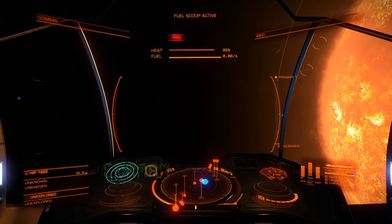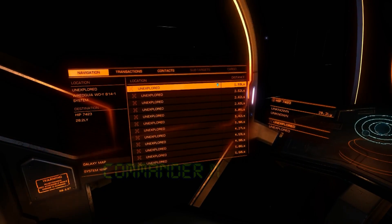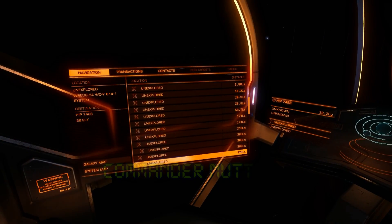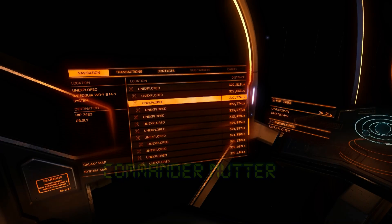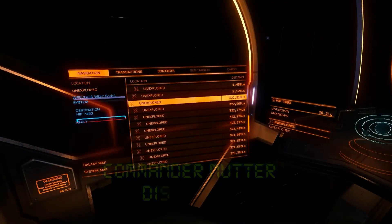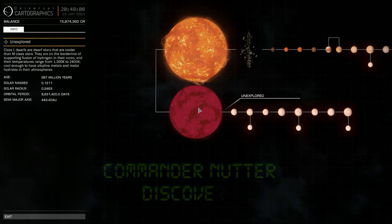I just happened to have landed in a binary star system, and somewhere in here, if I go to my exploration navigation, you'll see that there's lots of objects in this system. But there is one 326,000 light seconds away, and there'll be a star with lots of stuff orbiting it. If we just go to our system map, you can have a little look. So there's two stars in this system, and this one is the one that's obviously 300,000 light seconds away.